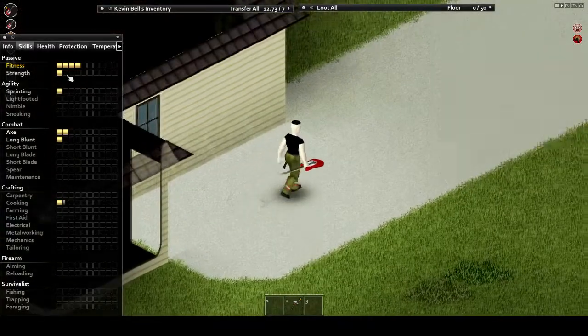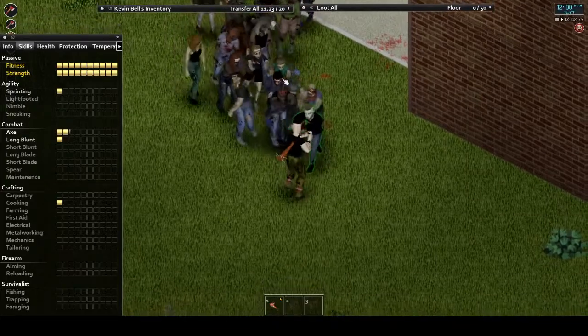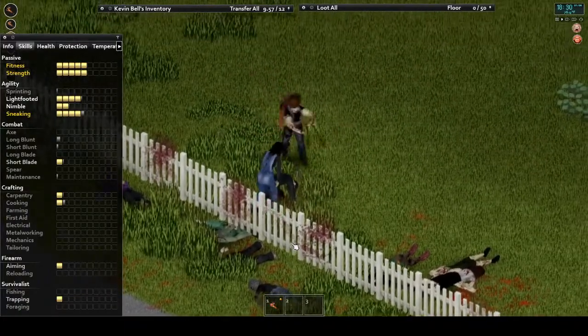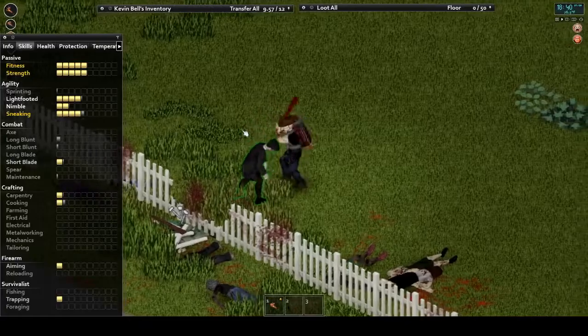Now let's talk about fitness. Fitness primarily affects endurance, both in regards to running and fighting. The more fitness you have, the farther you can run and the more zombies you can safely take on without being winded.